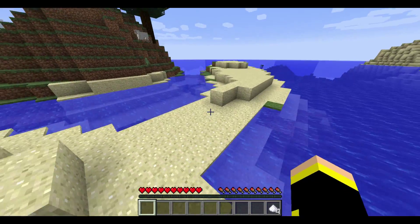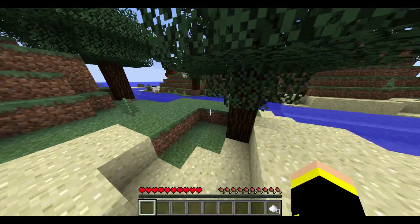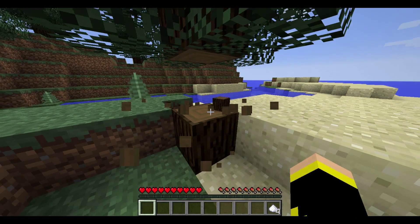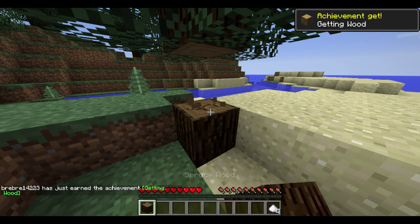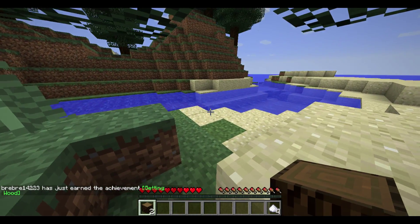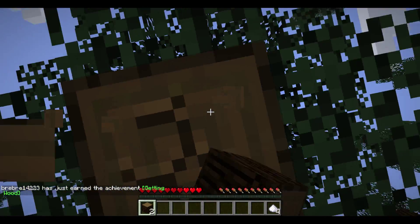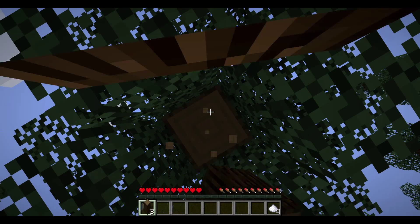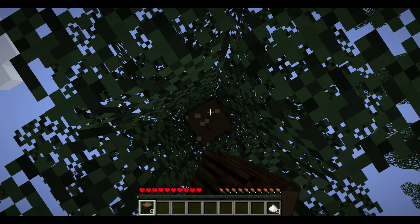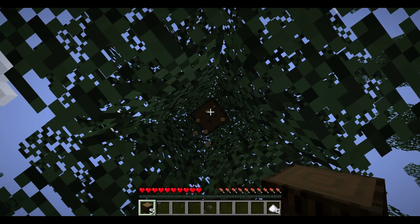So we have sugar. Now we need wood. You guys might not think that cake needs wood, but it actually does — for the crafting table. And also because you need milk, and that requires iron. And to get iron, you need a stone pickaxe, and to get a stone pickaxe you need a wooden pickaxe to get the stone. Yeah, you need wood for everything. That's just the beginning of everything.